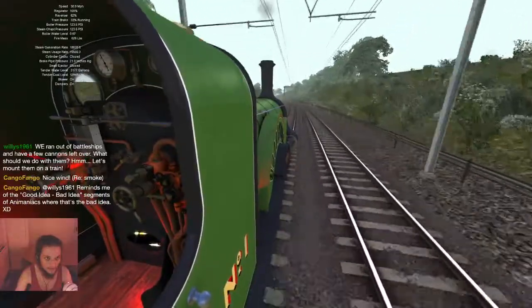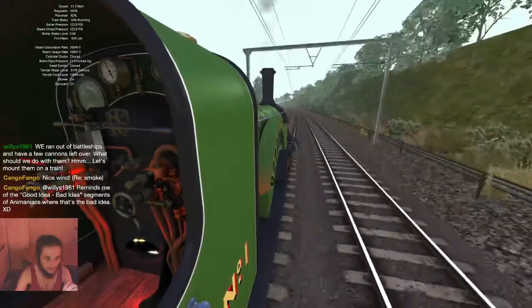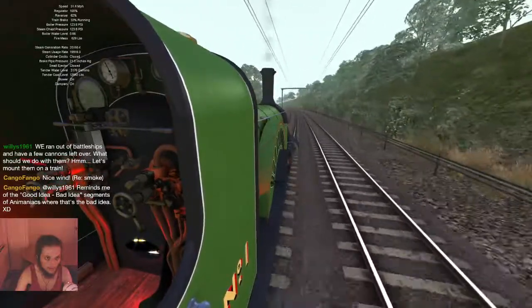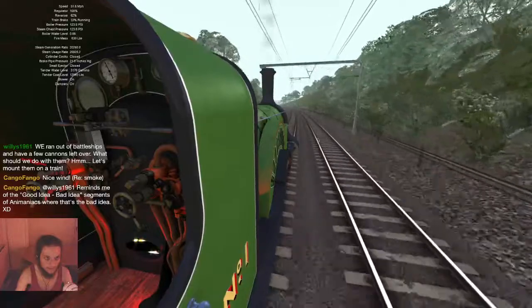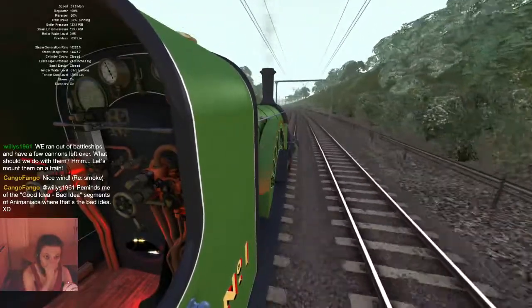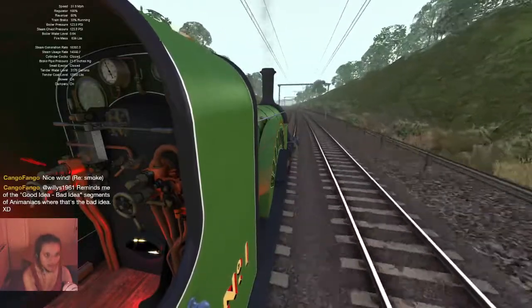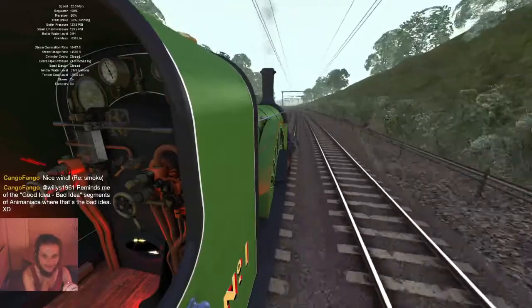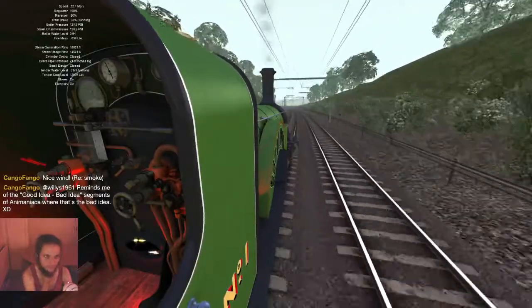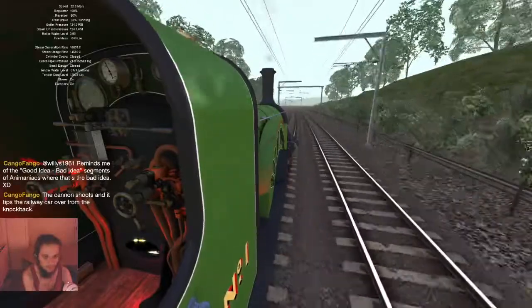We're still climbing, we can still put in more coal — that's good. We haven't reached optimal fire mass yet, which means we're still at ideal fire mass, which means we're still generating more pressure as we go. I need to keep an eye on that because I don't want to overfill it — if I overfill it, we're going to smother the fire.